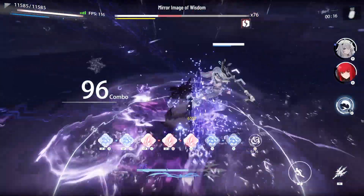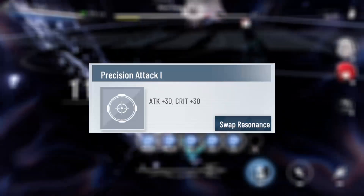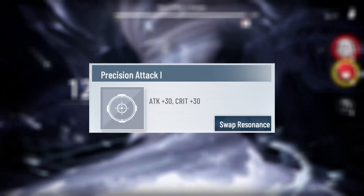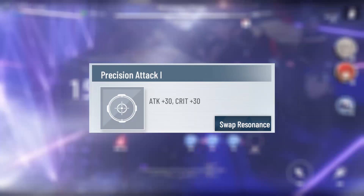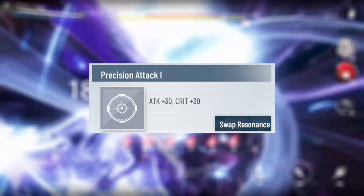When it comes to 5-star Resonances, there is literally only one. It gives an attack and crit up. It would be best used on a physical unit like Alpha, or Crimson Abyss if you don't have her signature, but that's really all there is to that. They're easy to resonate due to how easy it is to get 5-star weapons, and there is literally only one Resonance available to them.